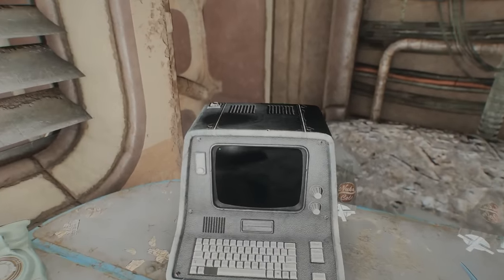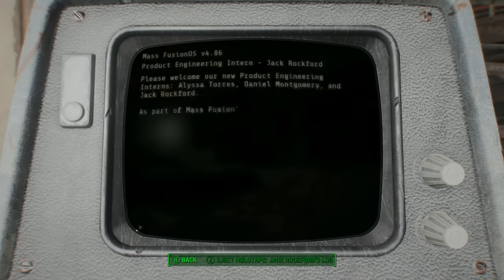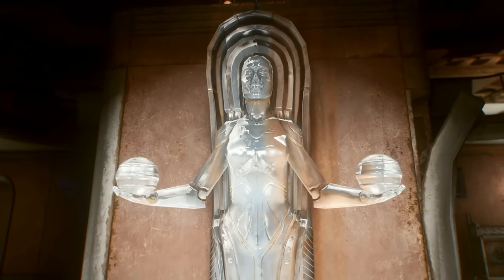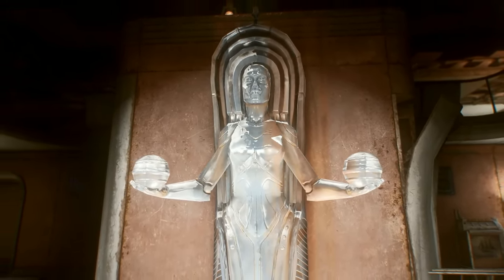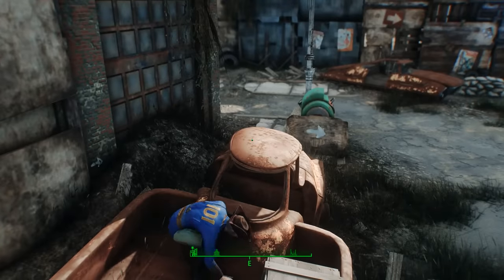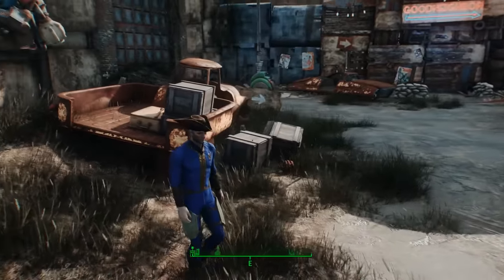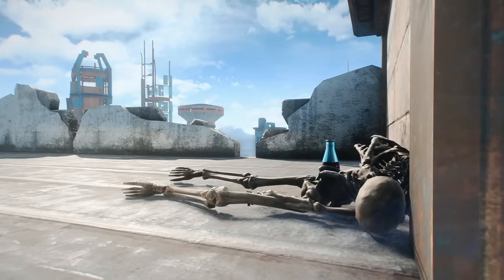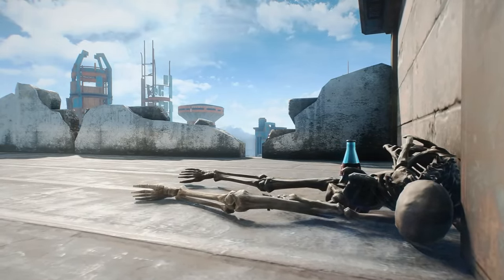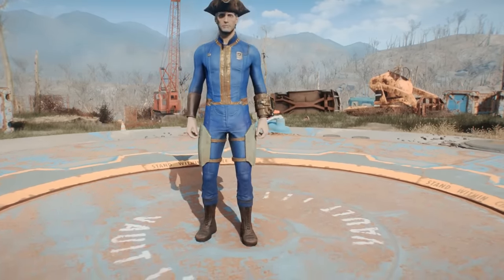It's worth pointing out that the terminal used to unlock the safe also contains a bit of information about their backstory. Apparently they were designed before the great war by a Mass Fusion intern named Jack Rockford. He was inspired by the government's power armor's ability to absorb the force of falls, and was able to replicate that effect thanks to some complex kinetic repulsion technology. Unfortunately, before the poor intern could present his masterpiece to his superiors, the bombs fell. Now, two centuries later, it's up to us to ensure his work wasn't done in vain.